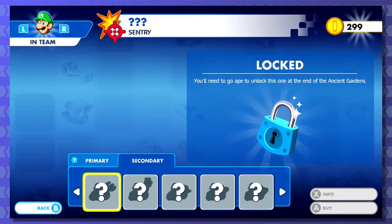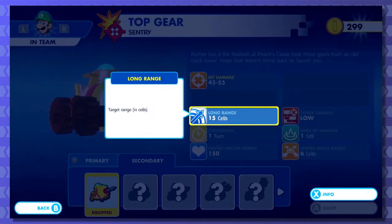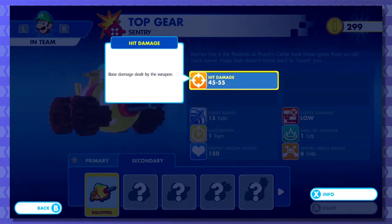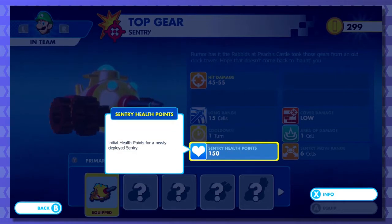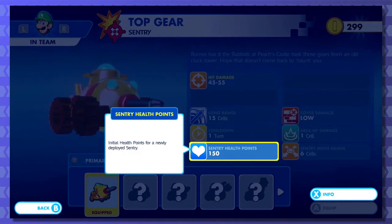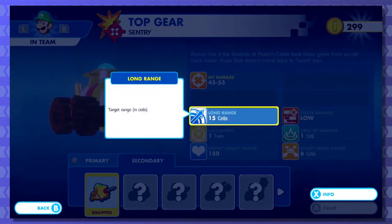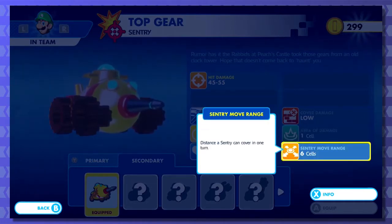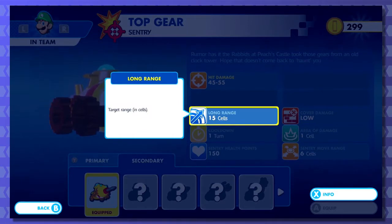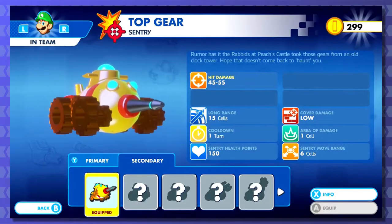As for secondary, the only thing you have unlocked is this standard one. It's got 45 to 55 damage, long range - it can hit 15 cells away. That's nice. Only one turn cooldown. 150 health points - so that means overwatch damage if anything attacks it on its way to the target. The sentry can move six cells in a turn but will target and be automated for 15 cells of range. So within three turns, it'll hit its target. Interesting, I like.